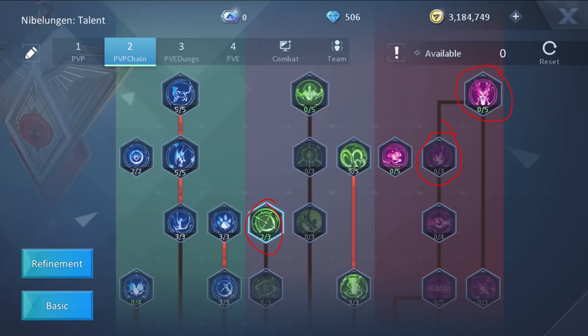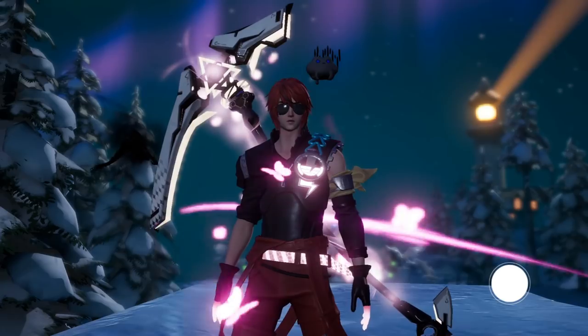For the Deep talents, I will show ones for SEA and ones for Global. Starting with Global: we want the whole left side maxed out, except the Pain Deep talent. In the middle, we want Heart Expansion and Magic Stump maxed as well. On the right side, we want Torture and Hit-Up maxed out. We have 3 points left and we place those into Hunt.